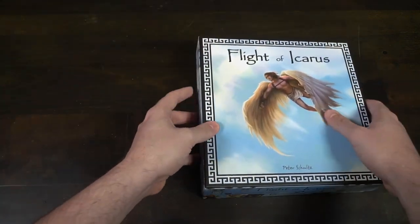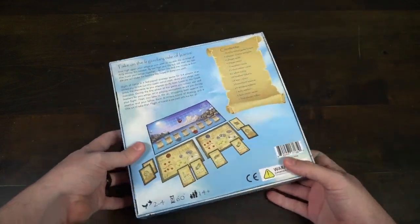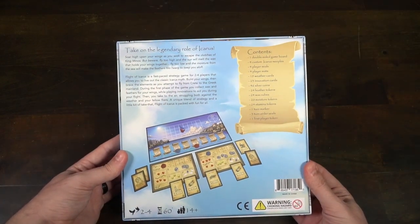This is a tiny small-box game but you can tell a lot of thought was put into each little detail and crevice as to where everything goes. From the prototype to this, it's a hundred times better. The rulebook is nice and the front and back look good. Flight of Icarus is a competitive game where players utilize resources to fly Icarus — whether going up, down, or straight along a pathway. For any of these games you can check the links in the description for previous prototype reviews.